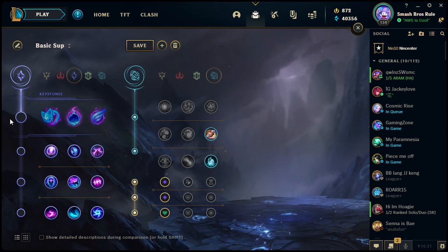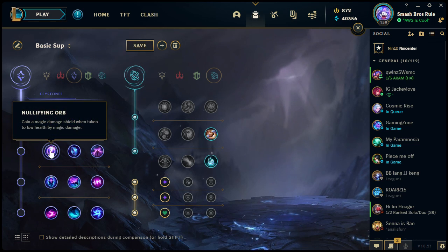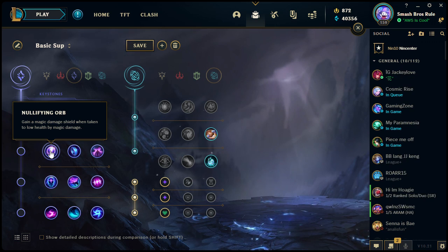Moving on to the Sorcery secondary runes. Nullifying Orb: gives you a magic damage shield when taken to low health by magic damage. There's actually an item that does a much better version of this — Maw of Malmortius — which has magic resistance and attack damage and gives you a big shield when taken low by magic damage. This is just a smaller version, and it only triggers on magic damage, so if you go low from attack damage abilities it won't work.